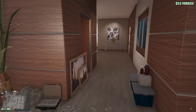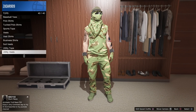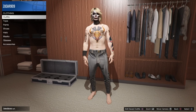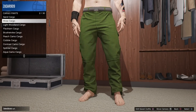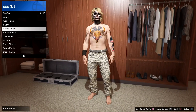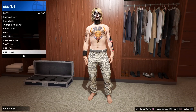Now we're moving on to outfit number two. First thing you want to do is go to pants, go to cargo pants, and put on the gray digital cargo pants. This whole outfit is gonna be gray digital. Once you have those on, go to rolled sleeve shirts and put on the gray digital rolled sleeve shirt.